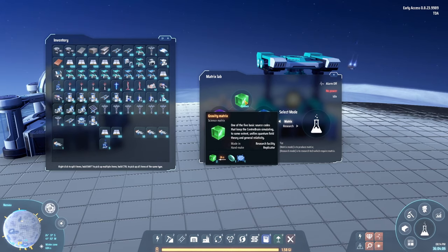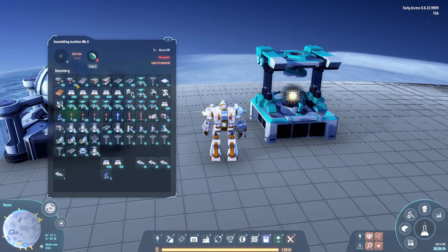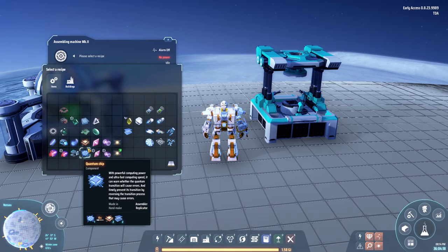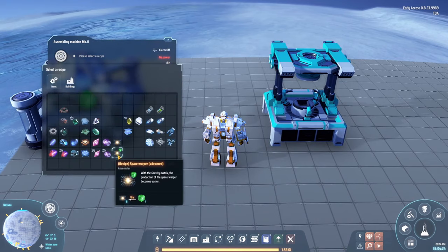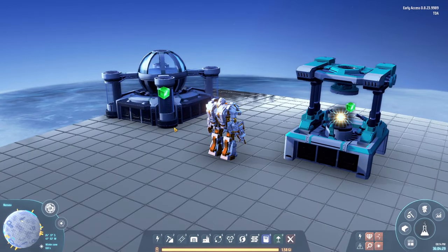It's way more efficient to make warpers from green science, but of course you do actually need to produce the green science, which means you also need a second item — namely the quantum chips. That means we are actually going to use the advanced recipe, because we are so advanced.